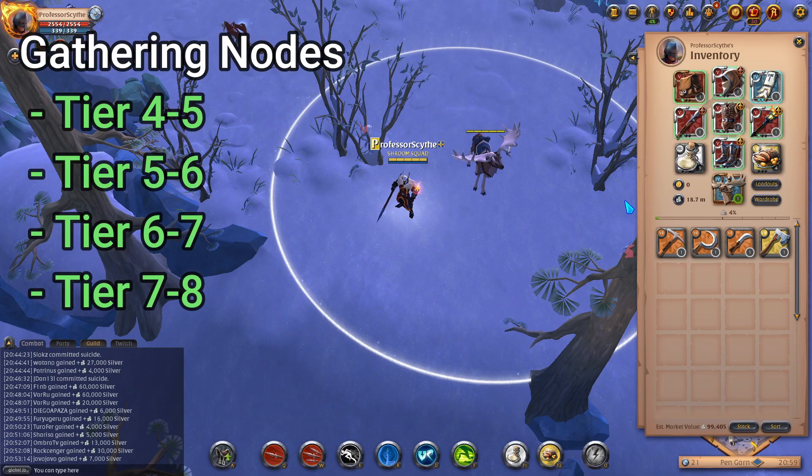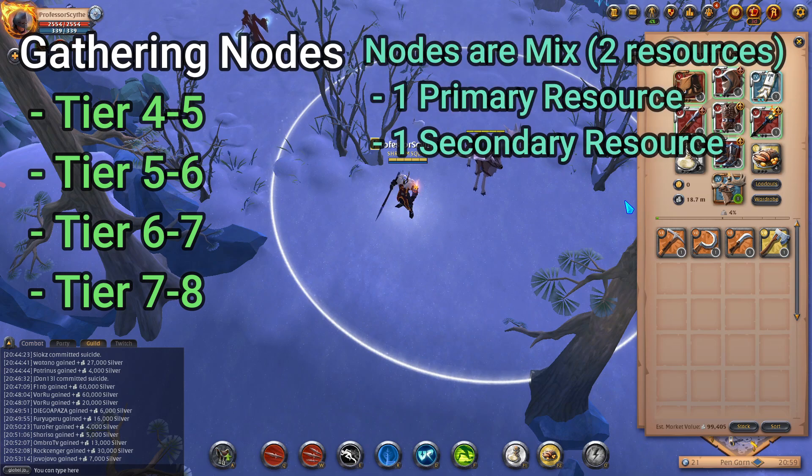The thing with these nodes is they spawn in two tiers. For example, you can find nodes that are tier four and tier five. So if it's a skinning node, it could have tier four and tier five mobs, and it could have tier four and tier five ore or stone. All of the nodes are mixed resources — they have two types of resources on them. So if you go to a fiber node, you have a chance to find fiber and wood there. If you go to a stone node, you can find stone and wood.